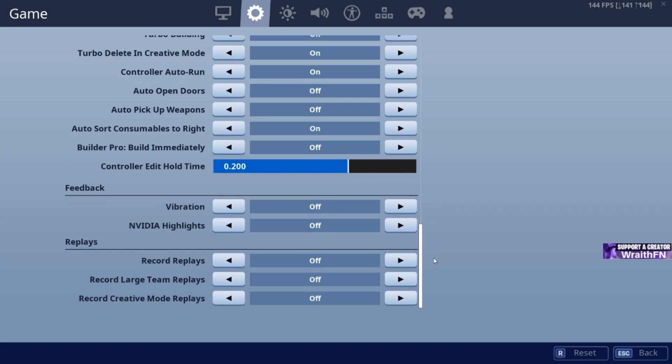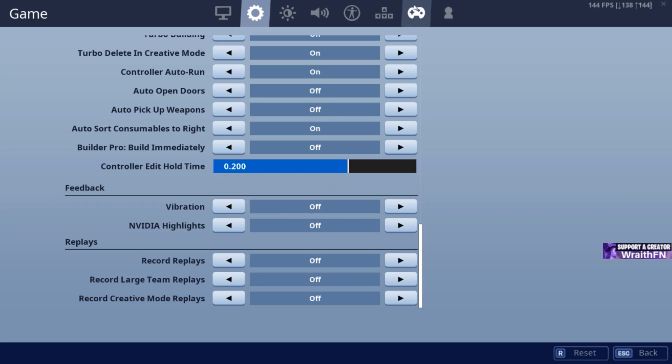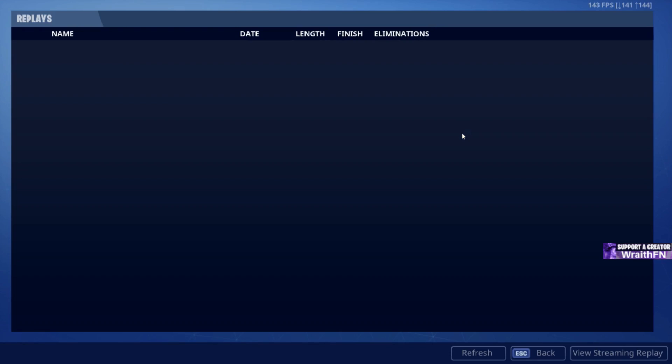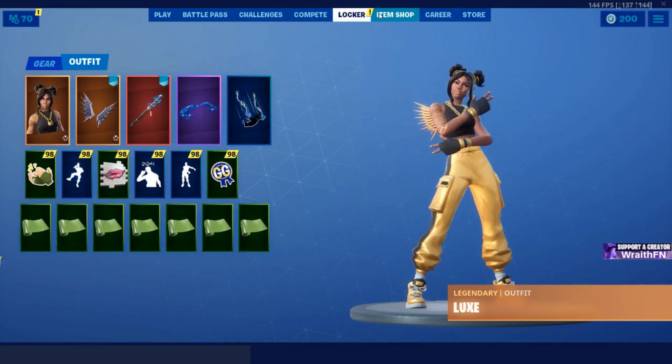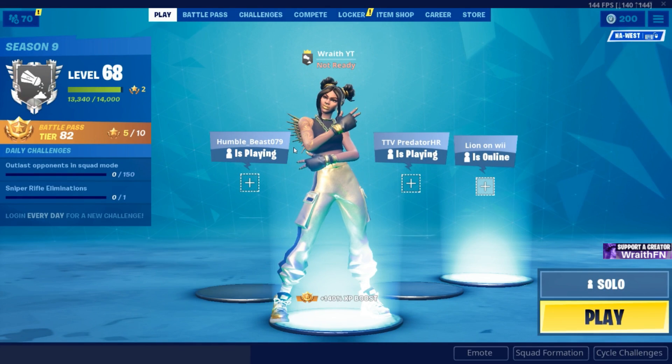This next one is a big one for both PC and console — I guarantee it will boost you around 15 frames per second. Go to Settings and turn off all your replays: Record Creative Mode Replays, Record Large Team Replays, and Record Replays — turn all of these off. You won't be able to view replays anymore, but honestly how often are you actually watching them? Trust me, you will save so much FPS by disabling replays. That's it for today's video — if you enjoyed it make sure you like, subscribe, and use creator code WraithFN in the item shop.